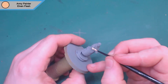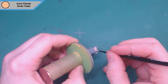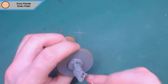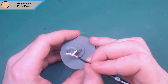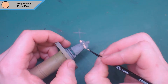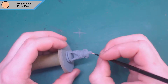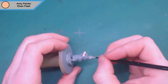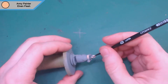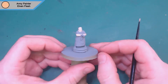Hey guys, Reaper here and I'm back with another painting video. We're back with the whole non-combatant characters because I want to get a nice town fleshed out and ready to go. It just doesn't look right having guys carrying massive swords and shields everywhere, but adding a little bit of personality to the town helps. We've already skipped ahead — it's primed in a standard high-coat gray primer, and we're just covering the flesh with elven flesh for the first color.